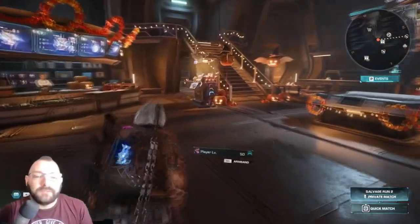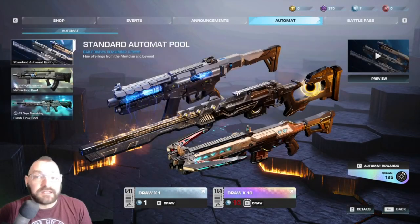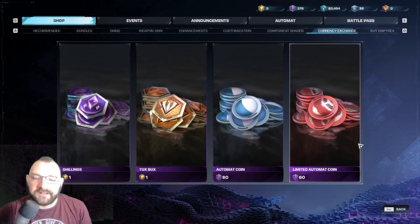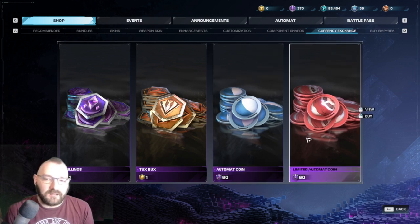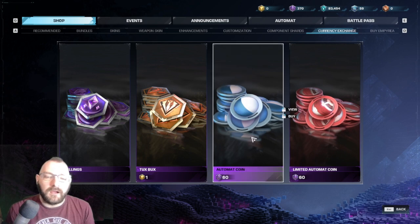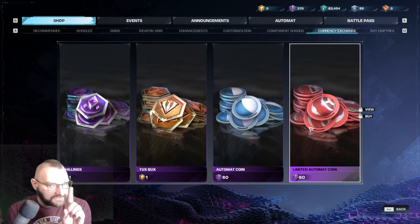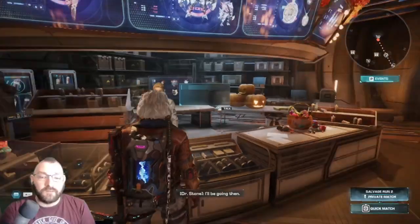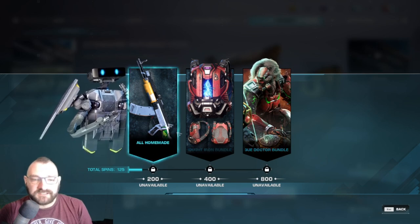If you don't want to grind it out, you can come to the Automat as long as you've got enough Automat chips. How do you get Automat chips? Go over to Mel and go to Currency Exchange. I've got 370 shillings - that's enough to get me a few red and blue chips. Blue chips are for regular tech weapons; red chips give you a higher chance of getting ultra rare weapons. The red ones have generally given me more rare gun techs. With blue coins you can also put them towards unlocking completion rewards - after 200 pulls you get a rare skin, after 400 pulls a special backpack, after 800 pulls a really cool skin for the runner.